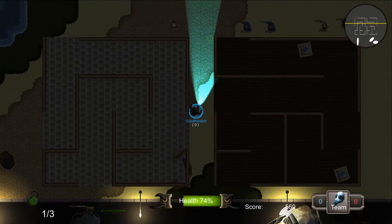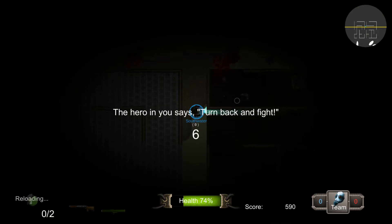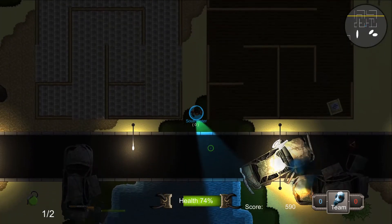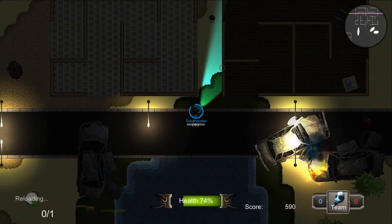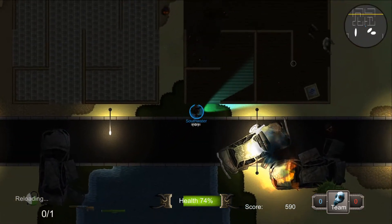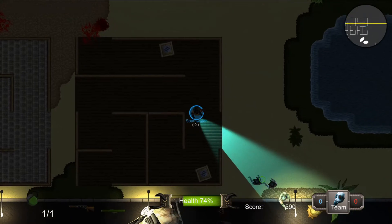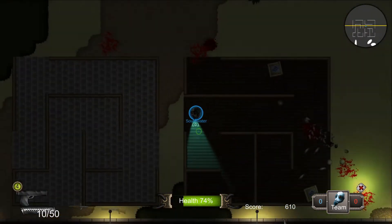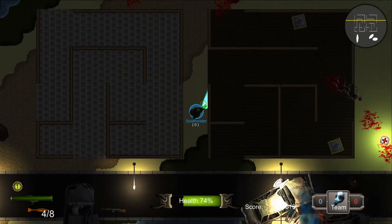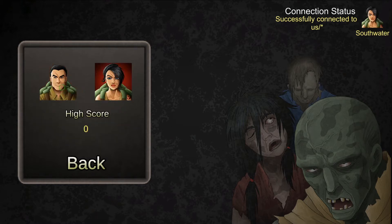Let me show the grenade real quick. The grenade has two fire modes: left click lets you bounce it off things, and right click sends it straight toward where your cursor is. Another feature we've implemented is that if you go to your profile you can choose between male and female characters.